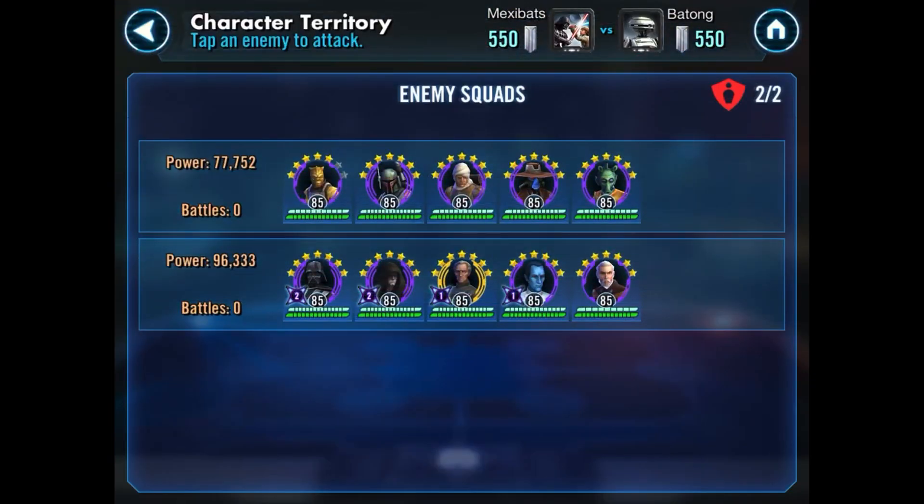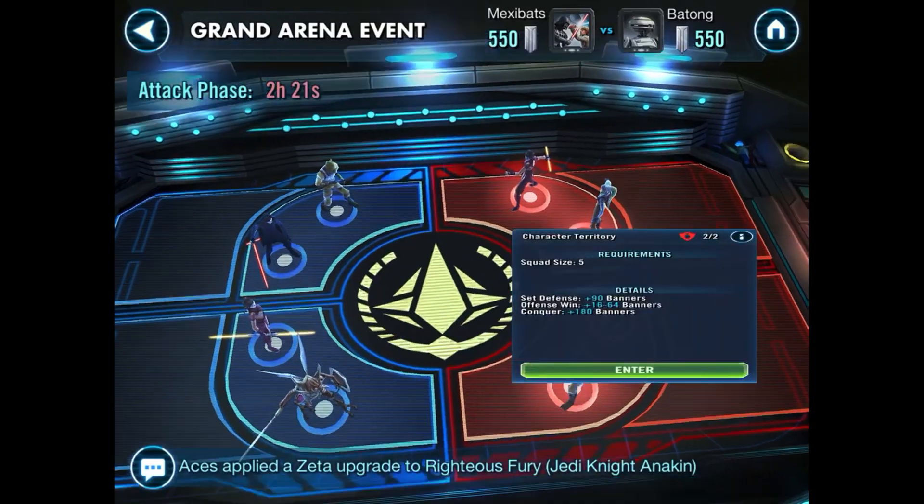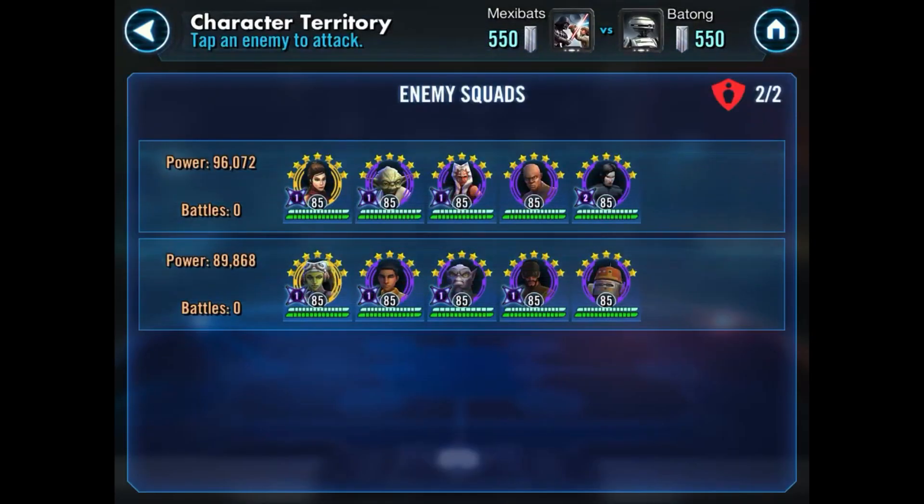Going back here we see the Bounty Hunters which is a pretty good team. I've put the Bounty Hunters on my defense as well, although my lineup is slightly different — I don't have Cad Bane, I have IG-11 I think is what his name is. And then he's got his Empire on defense which is a little confusing because Empire is more of an offensive team. These two you can make the case they can be used for offense or defense, so it's not too bad.